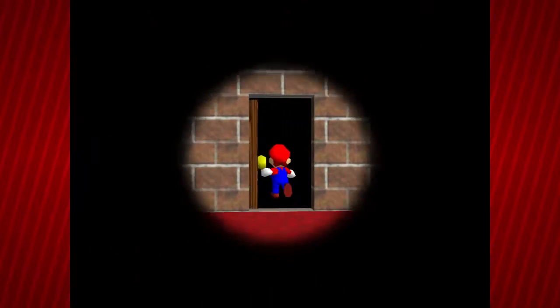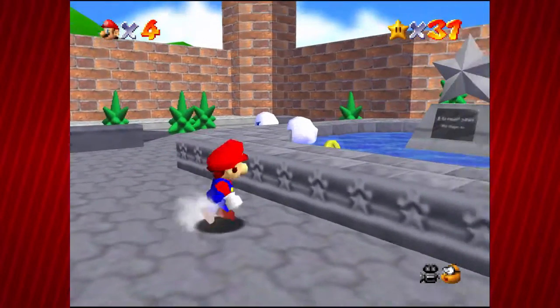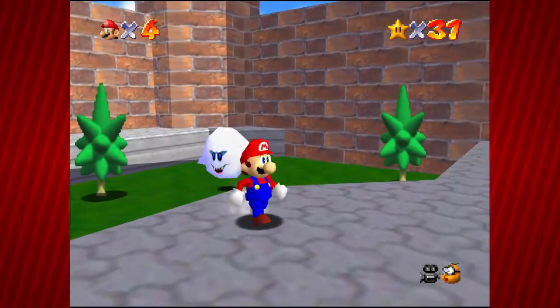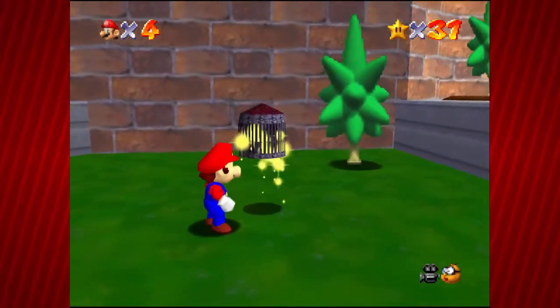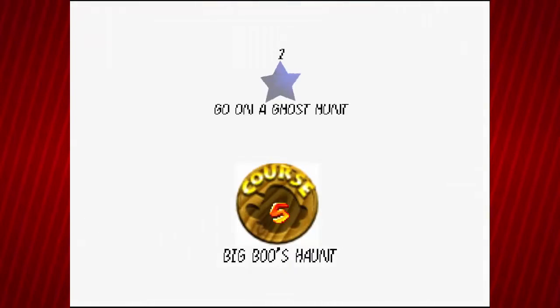Let's just head through the door. Holy crap, there's a lot of boos, but they have things in them. This one in particular has a birdcage. Just attack the boo, and the birdcage is revealed. We shrink into it — no surprise here, it's the next course: Big Boo's Haunt. Go on a ghost hunt.